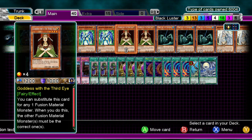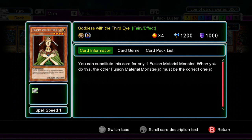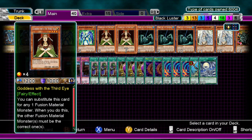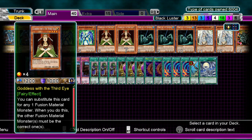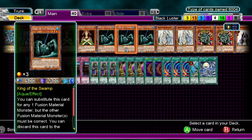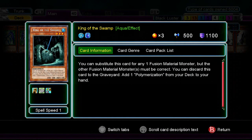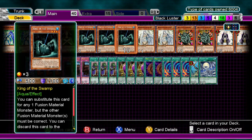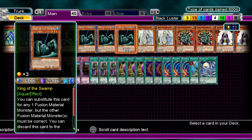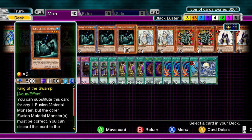Next up we have Goddess of the Third Eye — basically anything that substitutes as a fusion material monster is pretty nice. So you can use the Stone of Legend, or you can use this; either one works. Next up we have King of the Swamp. King of the Swamp you can discard to get Polymerization, otherwise it counts as a fusion material. So if you have them in the grave and use Dragon's Mirror, or if you have them in your hand or field, they still work to make the cards you want.